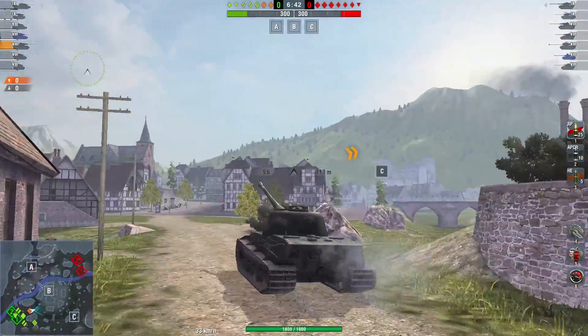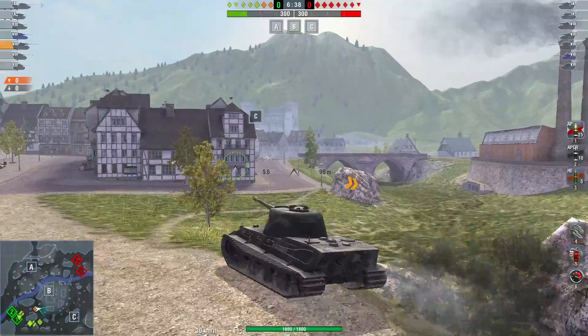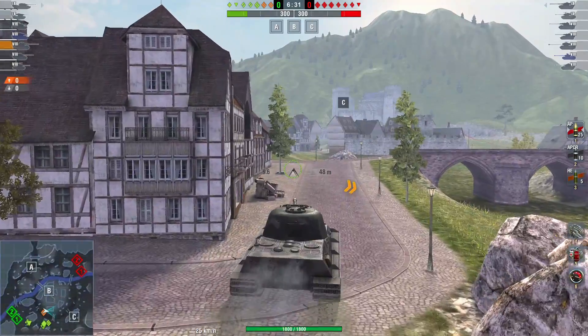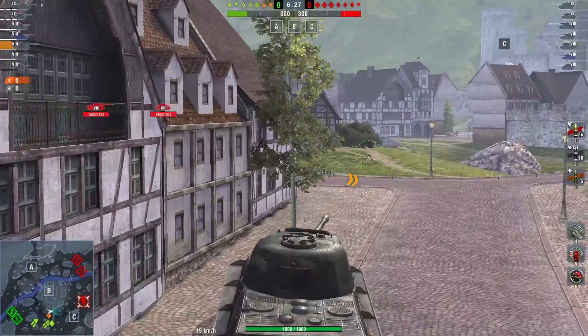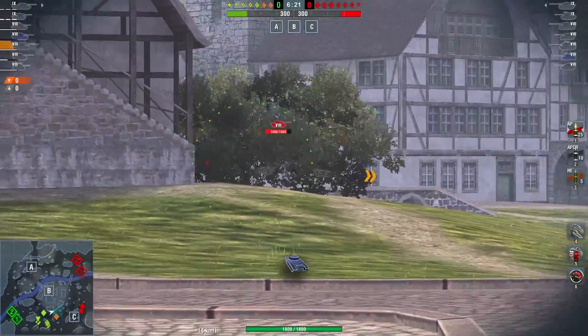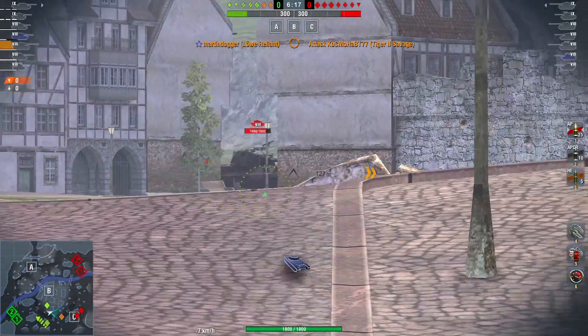That 10.5cm gun means that you get an HE round which does 420 damage per shot at 60 penetration. If you're going to use the rammer then you're pumping it up to 2,826 DPM on the HE. Of course you will not be able to shoot HE for a full minute, but it's like every 10 seconds you get a round available. And if you're going to use the food — double of them — your rate of fire will be 7 rounds a minute.